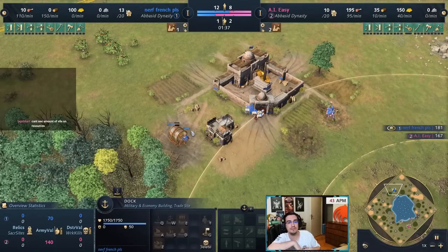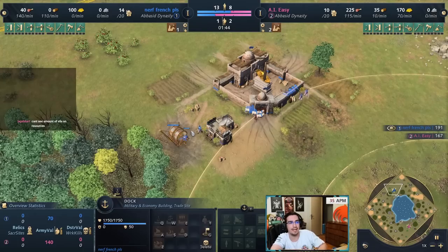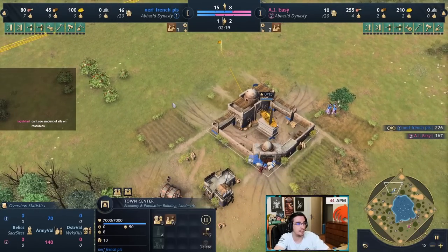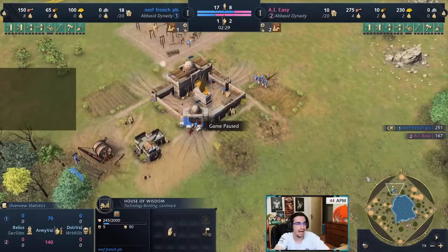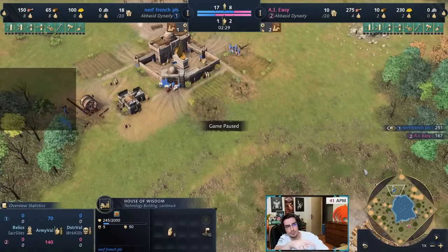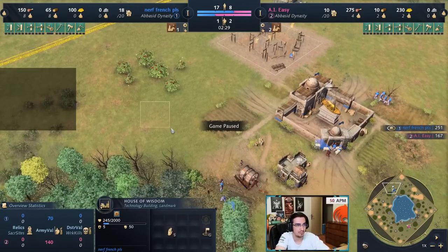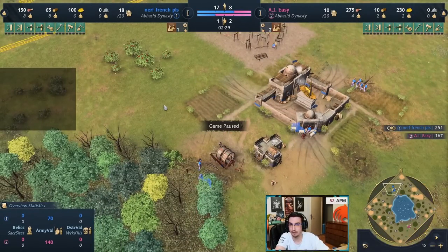Still going for eight on wood and four onto gold. The next villager builds House of Wisdom — you want to build it to either connect docks with your TC or connect TC with the gold. If the gold vein is close to the docks, put House of Wisdom between TC and docks, and build another house to connect to the gold mine.